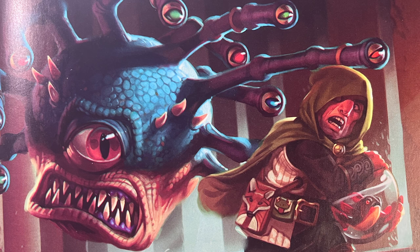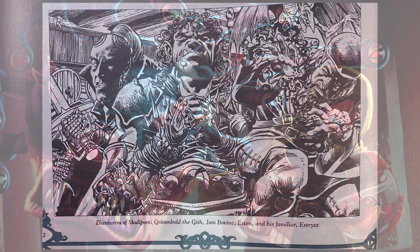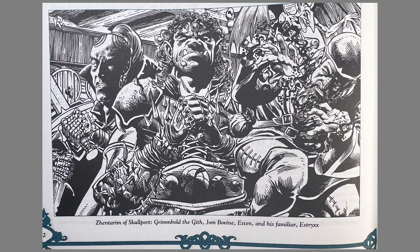Number two: the Zhentarim. As an unscrupulous mercantile entity, it would only be expected that they would want to wrestle control of the Port of Shadow from Xanathar's guild, and may employ the party to help do so. With Manshoon starting a war with Xanathar, much of this conflict could take place in Skullport, away from the meddling actions of the Lords or the City Watch.